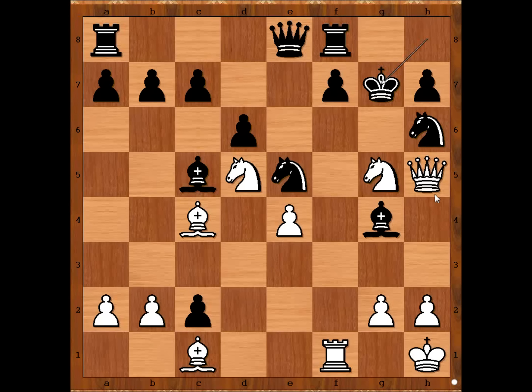The queen is under attack and black was expecting queen to h4. If queen to h4, then f5 and black is okay.